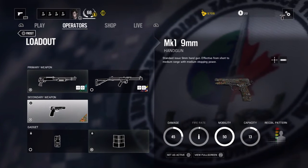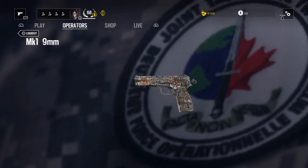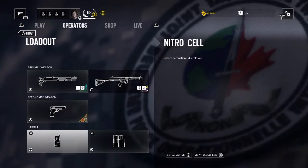This camo here I purchased with Renown, so everyone can access that if you want to. For her secondary, she's got the MK1 9mm — your standard pistol. I've used it a little bit, mainly because I had this camo on it, which is actually really expensive but very nice.